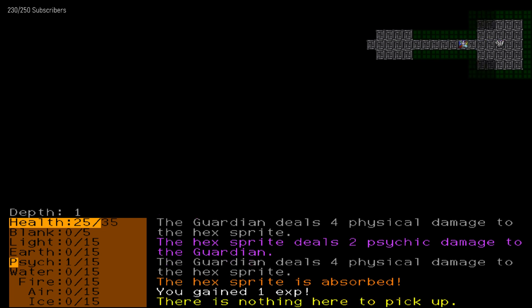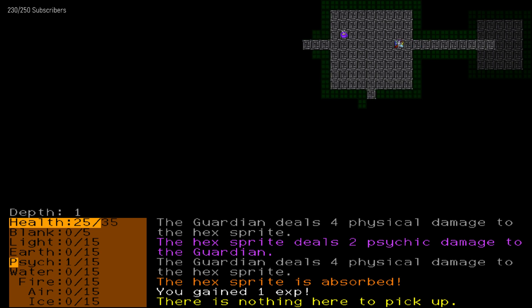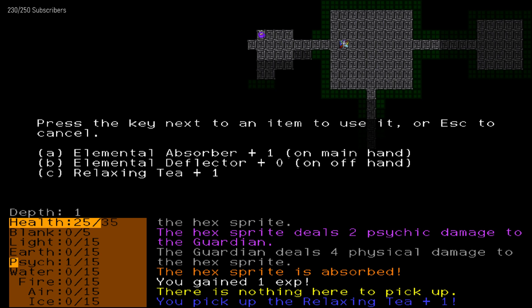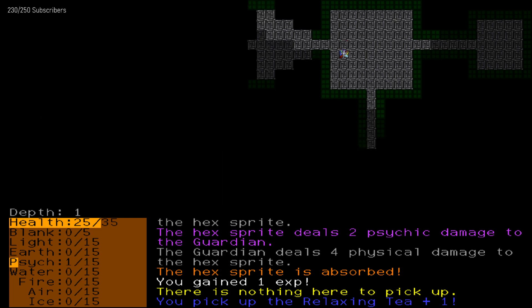There's nothing to pick up here. Okay, well, it seems like there's something. This is very roguey, I like this. Nothing here to pick up. Let me pick up a relaxing tea. Press the key onto the item to say Elemental Observer, plus 1 on main hand.